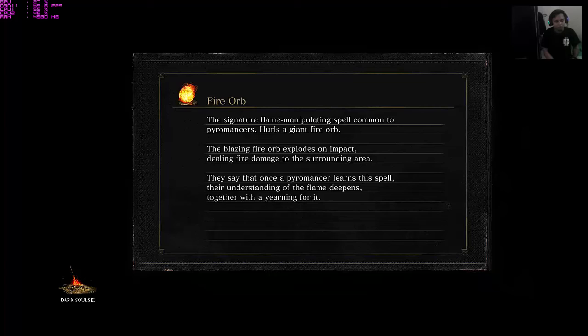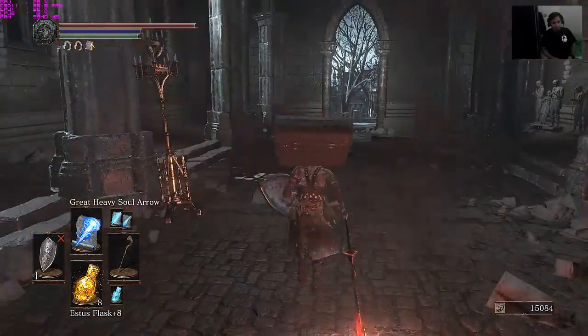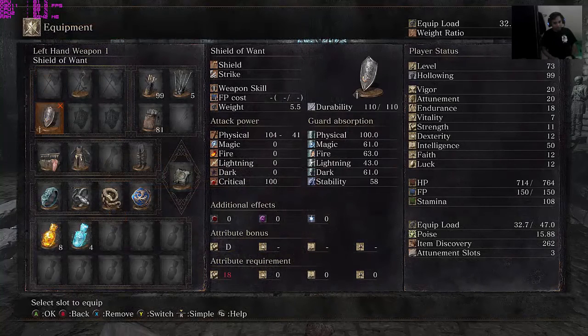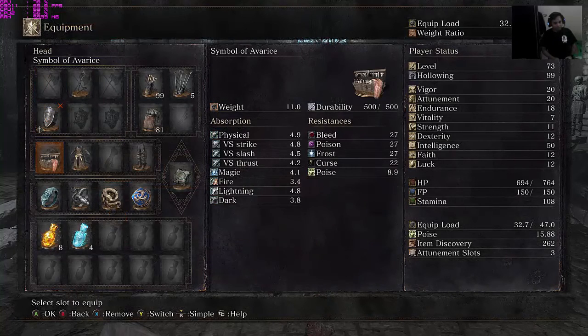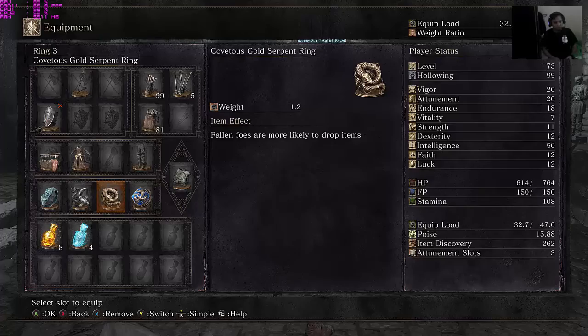Alright guys, I will show you where to farm souls if you're still on a low level. We will go to Anor Londo and the Church of Yorshka. So what we need for farming: we need the Shield of Want, the Mimic Head, the Silver Serpent Ring for souls, and if you want to farm shards as well, you may use the Gold Serpent Ring.